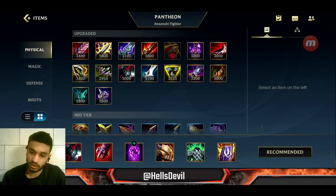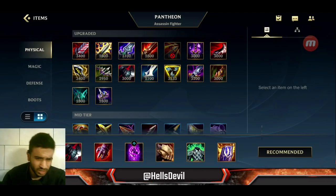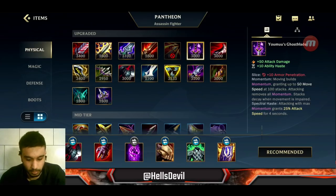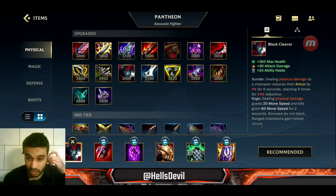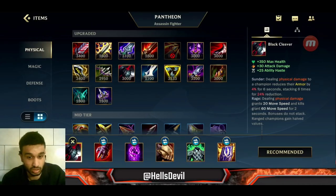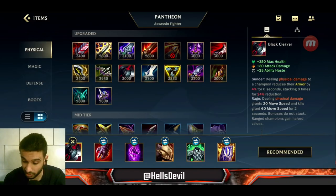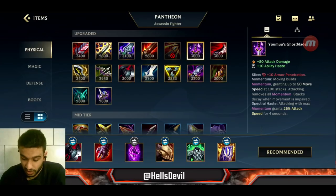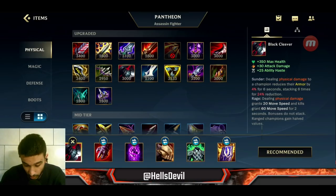I got a new build — my friend Comolto has been playing Pantheon and I wanted to revisit him. I used to build Yommu's Ghostblade on Pantheon, however it's not the best item. Black Cleaver is way better because when you use your empowered second ability on Pantheon you easily stack it up — you hit four basic attacks in quick succession. Black Cleaver also makes you tankier and gives you a lot of ability haste, so it's the perfect item.